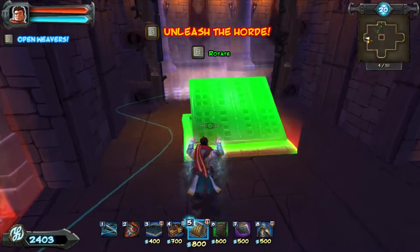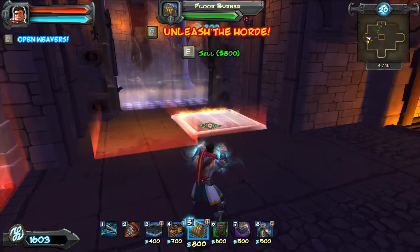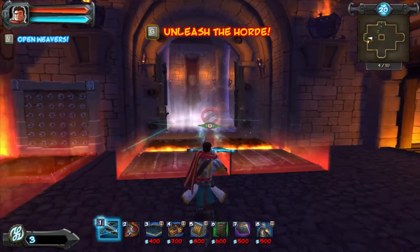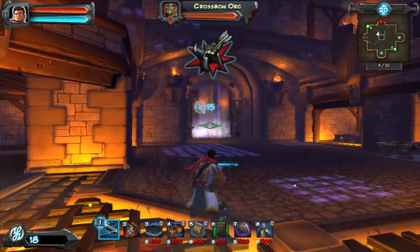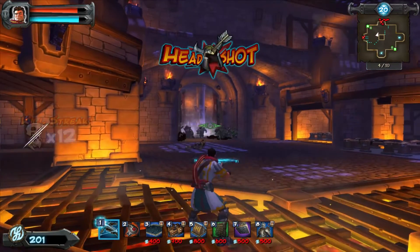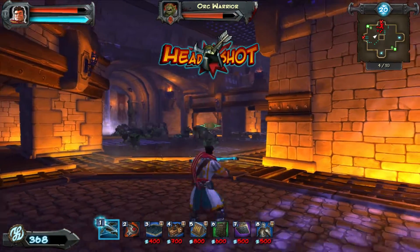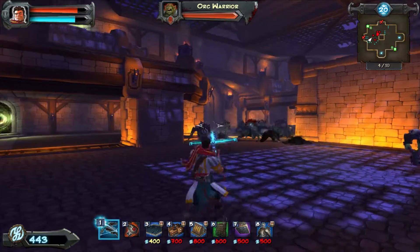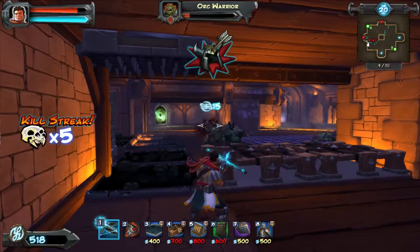Front-loading actually becomes more important in Orcs Must Die 2 — there are a couple levels where it's just easier to front-load. Use a fireball to get rid of these crossbow Orcs. Any Orcs that come through the left side, we're just going to let the traps get them at the start, weaken them as much as possible. Target the shields, shoot those off. And air wall doing some good work.